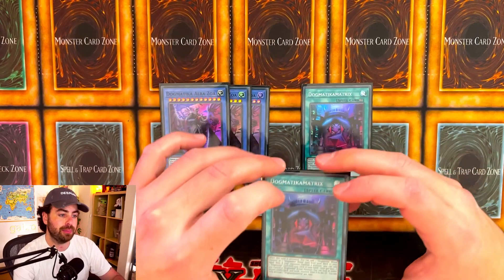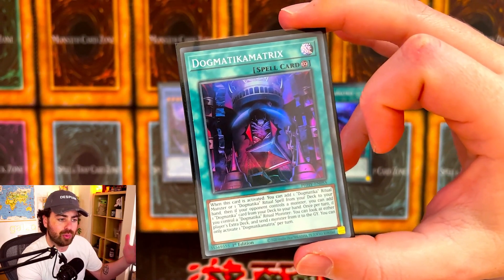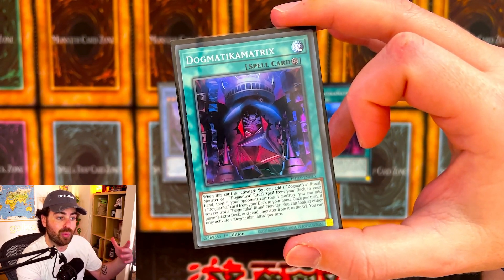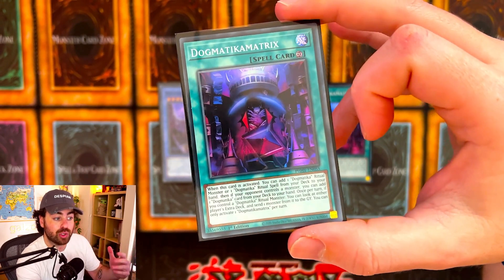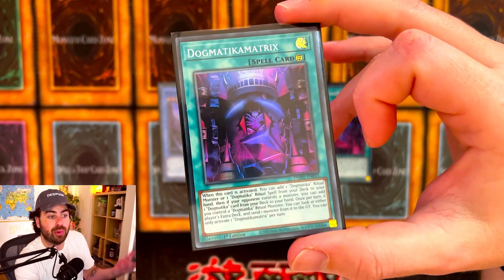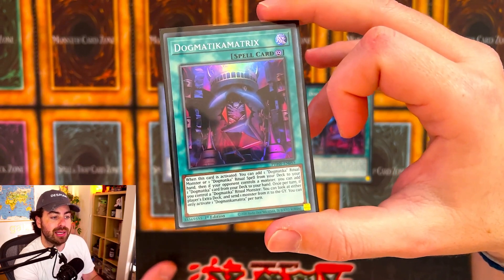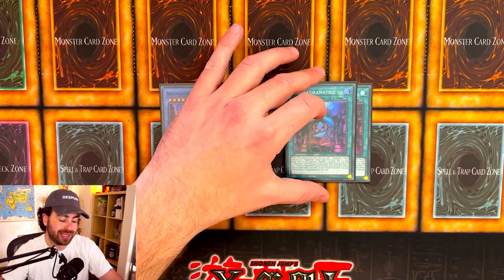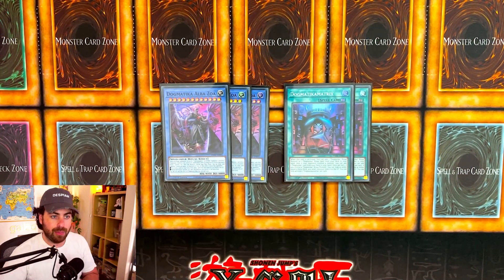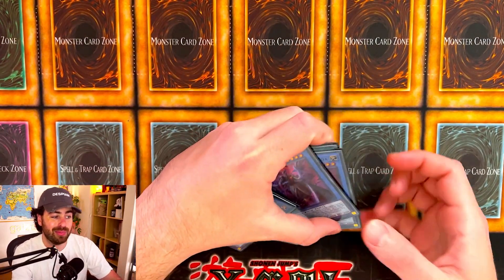The new Dogmatica Matrix card basically does two things. It's a continuous spell. When activated, you can search one Dogmatica ritual monster or one Dogmatica ritual spell from your deck to your hand. Then, if your opponent controls a monster, you can add one Dogmatica card from your deck to your hand — which is like a secret effect. It's really strong, especially going second, and really helps break boards. If you control a Dogmatica ritual monster, you can look at either Extradic and send one monster from it to the graveyard. The whole point of this deck is using your Extradic as a resource and getting rid of your opponent's Extradic entirely so they basically cannot play at all.